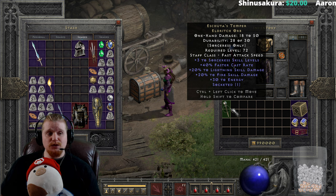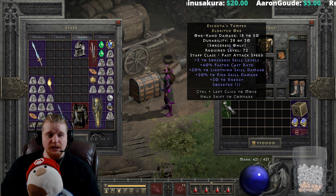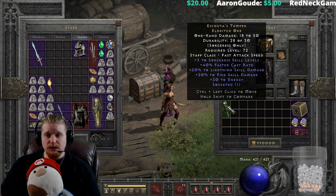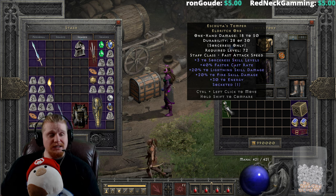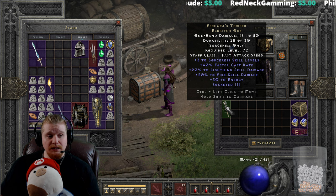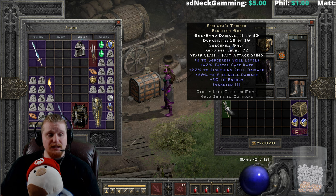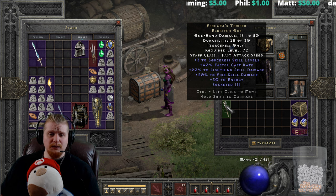This particular sorceress orb is a relatively high level sorceress orb which does have some rather terrible variables, but can be really effective for specific characters. Right off the bat you'll see that it is an eldritch orb with a level requirement of 72, so a relatively high level item. It does have a plus three to sorceress skill levels on it, but unfortunately it does not always spawn that way.